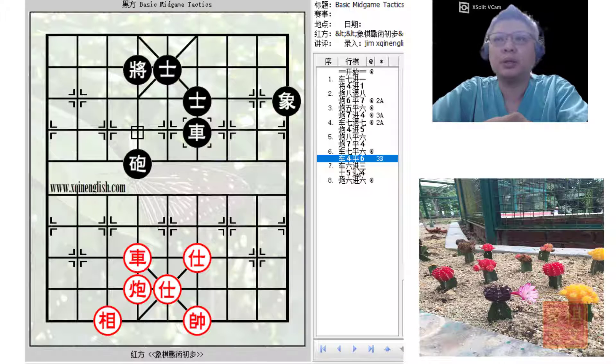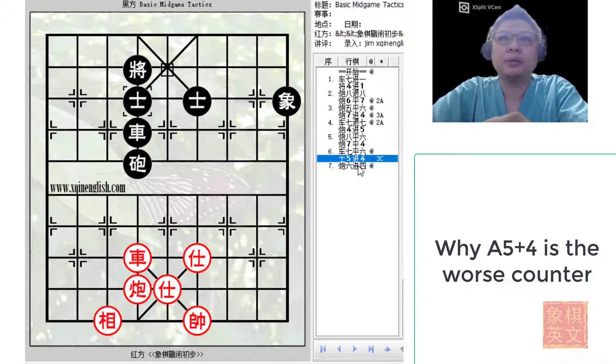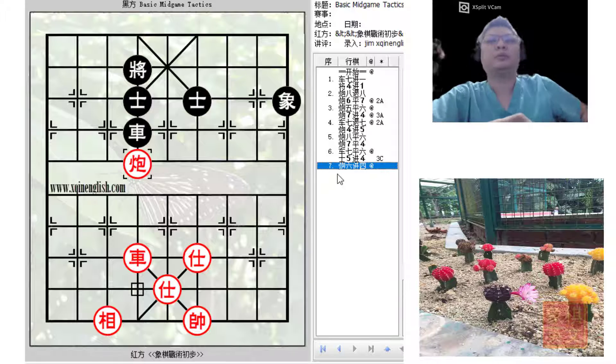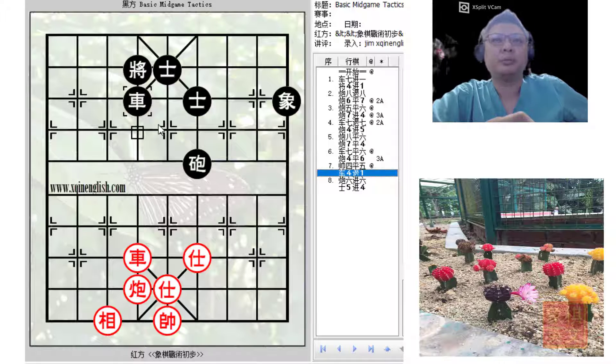r4=6 would not work either, because red would simply deliver a check. And after capturing the advisor, suddenly red would not have a winning position. A5+4 would also be a mistake, because the chariot and cannon would capture the black cannon and still apply a pin. Red would have a winning position because of the presence of the cannon and the advisors. So that is why retreating the chariot would perhaps be the best move.